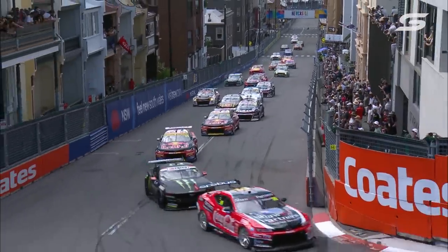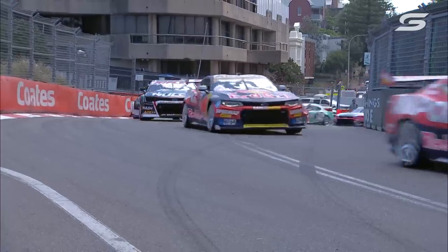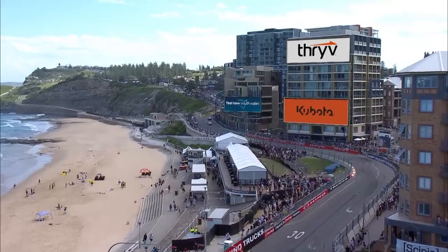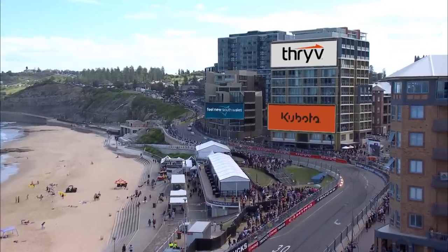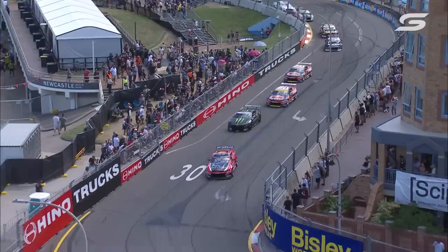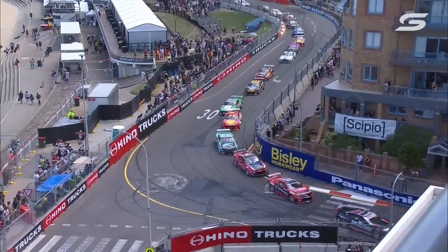Van Gisbergen got a ripper start, moved right across to the inside and is now in behind Feeney. They get through Turn 2 okay. Cold tyres but cleanly through Turn 1 and they've done a pretty good job of managing Turn 2. That was a critical start for everybody to get out the other side clean.